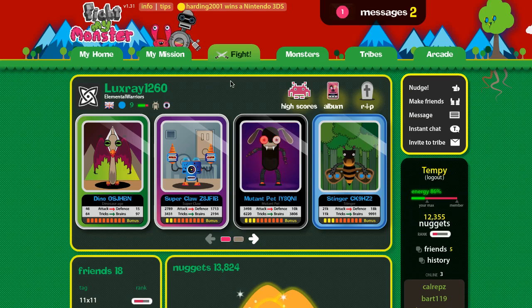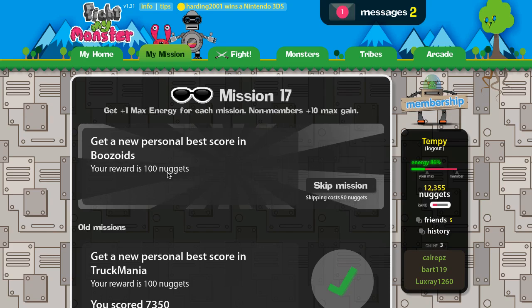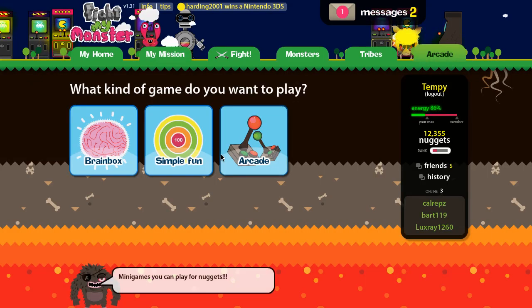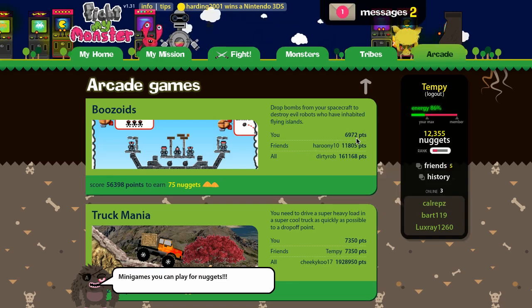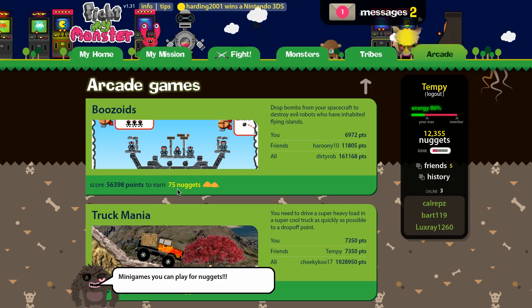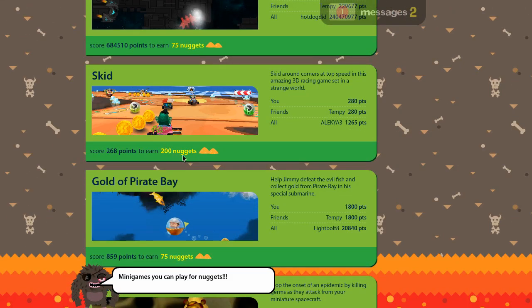The other way to make money is to complete missions. I've got a mission here: get a new personal best score in Bezoids, and the award is 100 nuggets. If I go to the arcade and play Bezoids, my personal best is 6,970 points to beat. Also, if you beat the score listed under each game, you get the nuggets displayed next to that score — for this one, you get 200 nuggets for scoring over 268 points.